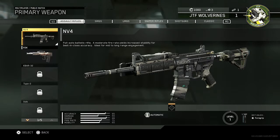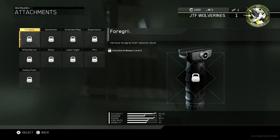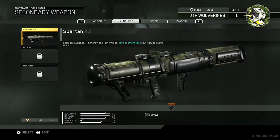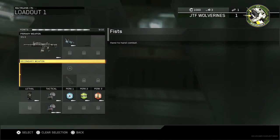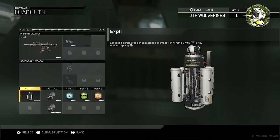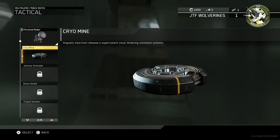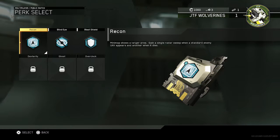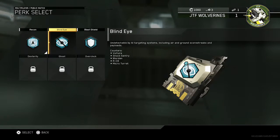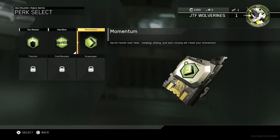I tend to run an Assault Rifle to begin with, so we'll do the NV4 with Red Dot Sight. I don't actually tend to run a secondary weapon, but let's have a look at them. We've got some handguns, a launcher, melee, and Classic. And then we've got a Cluster Grenade or an Exploding Drone that explodes on impact. Then we've got our perks — Recon, which shows a larger area and gives a single radar sweep, Blind Eye so you can't be detected, Blast Shield, Attack Resist, Hardline, and Momentum.